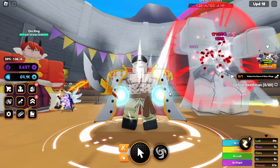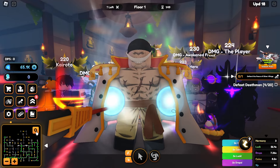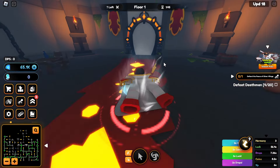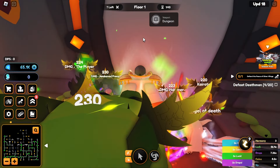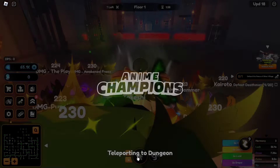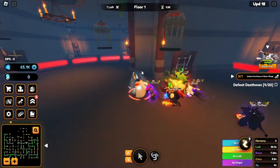There we go, quest complete. And finally defeat 20 of these Dead Mans, which we can do right now. Here's the new dungeon — as you can see the layout has really changed. The main key thing is they added doors: now to go between each room you have to press E.